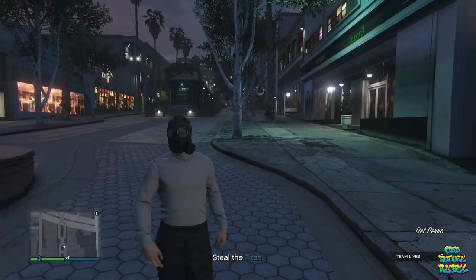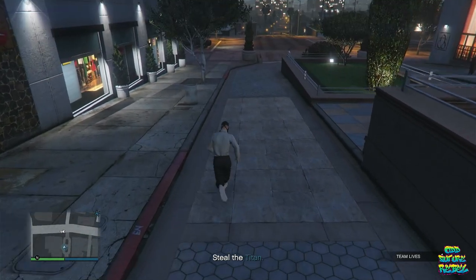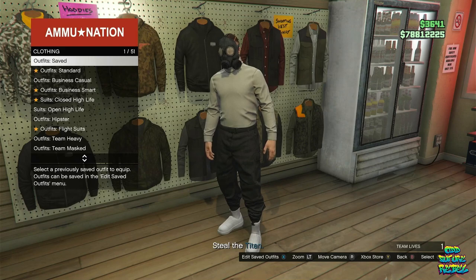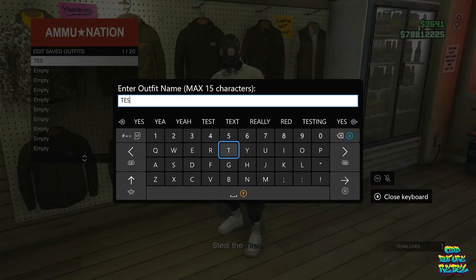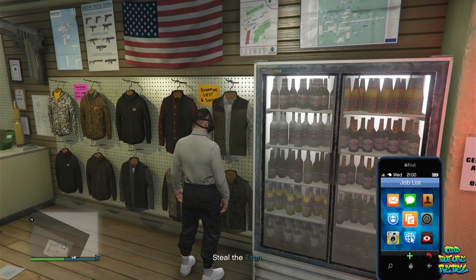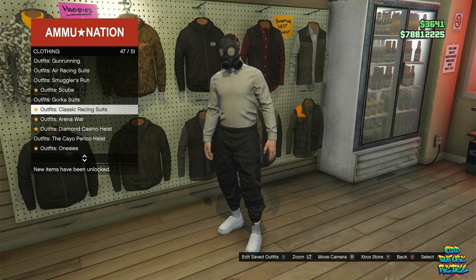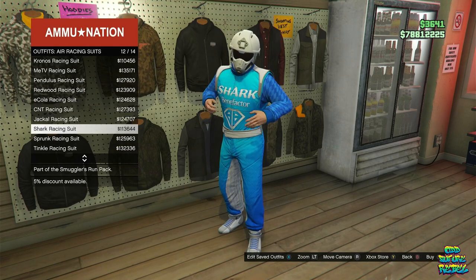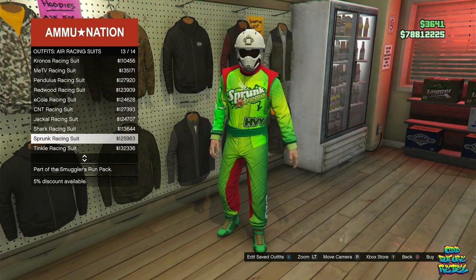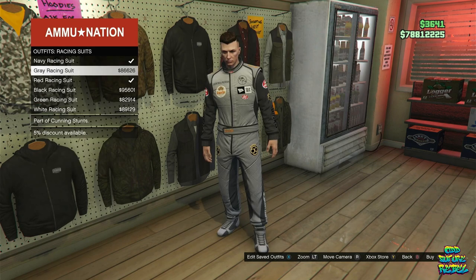Go over to the closest ammunition store on the map. Once you're there, go inside the ammunition store and save your current outfit on the first outfit slot. Back out from the outfit section, pull up your phone and quit the job using the job system on your phone. Once you load into the random lobby, make your way back over to the ammunition store, go over to the outfit section, go over to the air racing suits, and buy any air racing suit that you like. We will be getting the components off the air racing suit onto your saved outfit.